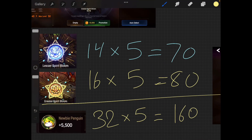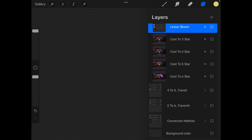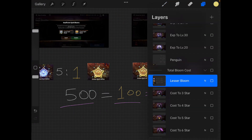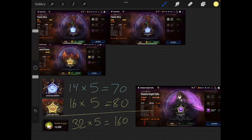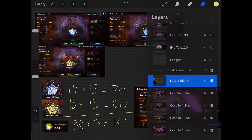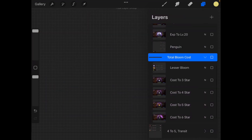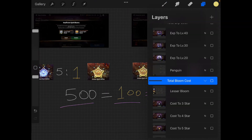So under this transmit method: 70 lesser, 80 greater, and 160 penguins. The reason penguins matter is because the conversion method requires 500 lesser equals 100 greater equals 20 epic — but getting 500 lesser from the Sanctuary at 3 per day is impractical. Under the transmit method the ratio is 4-to-1 rather than 5-to-1, which is more efficient.